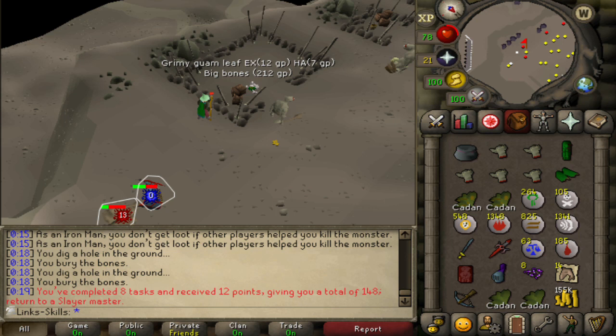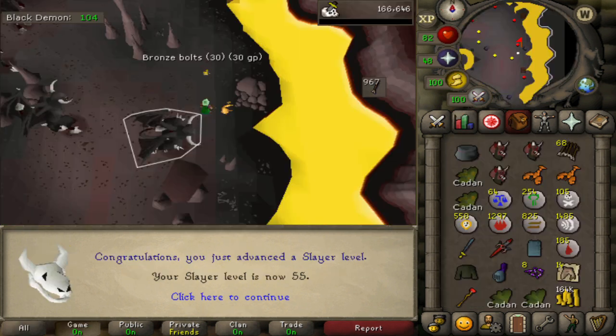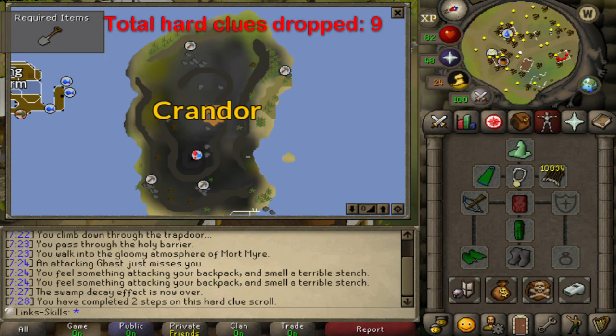We then complete another slayer task and get black demons. I don't like getting black demons but honestly when you're ranging anyway it's not too bad, you can stay there for a long time. I'm going to have to buy a lot of bronze bolts though. We then get 55 slayer which would be terrific to get a Turoth task and get the leaf bladed sword. That means I'd probably have to get the spear though, unless I want to buy bronze bolts but that will come later. So we can finally kill Turoths and we get another hard clue that we have to drop.